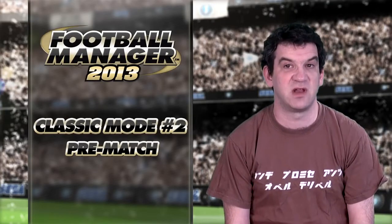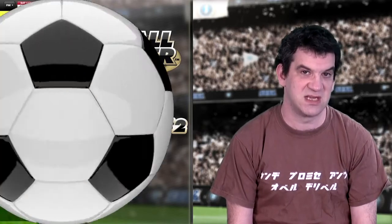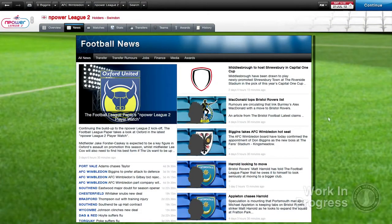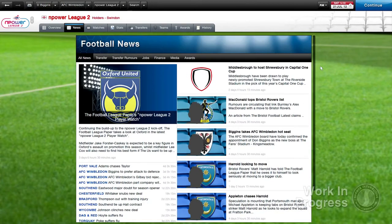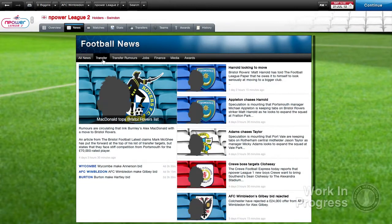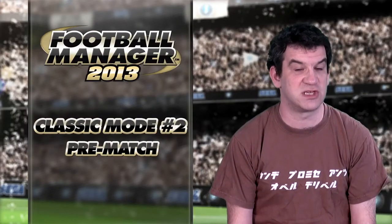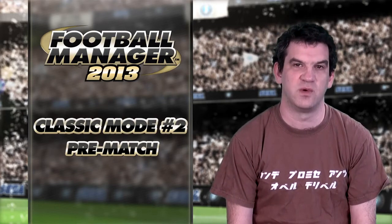Another time-saving innovation in FMC is the way the game's world information is presented. Everything that a manager absolutely has to know — everything directly related to his club, staff and squad — is delivered straight to your inbox. Everything else, information on other clubs and the world of football in general, is presented through FMC's in-game website. Keep a close eye on these two information hubs and you'll know everything you need to keep your club moving forward.